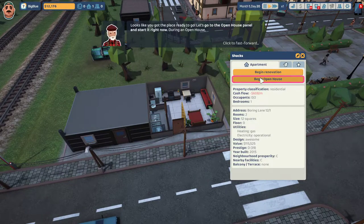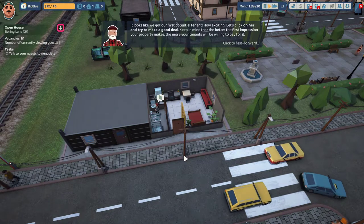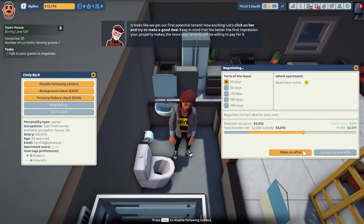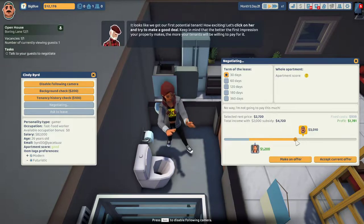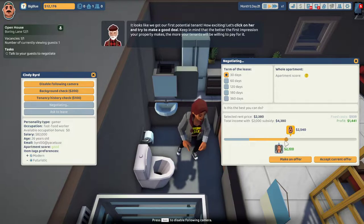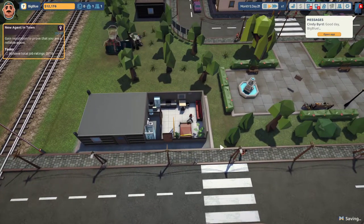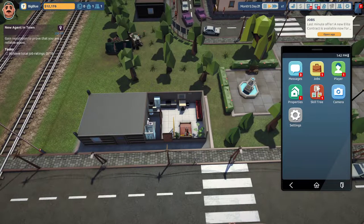Looks like you've got the place ready to go. Let's go to the open house panel and start it right now. Looks like we got our first potential tenant. How exciting. Let's click on her and try to make a good deal. Keep in mind that the better the first impression your property makes, the more your tenants will be willing to pay for it. Let's do $1400. Good job! We've got our first tenant. I hope she'll like the place you've designed. Nice! Achieve total job rating of 15. We unlocked elite contracts. Love to see that.